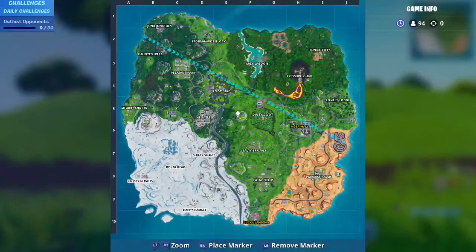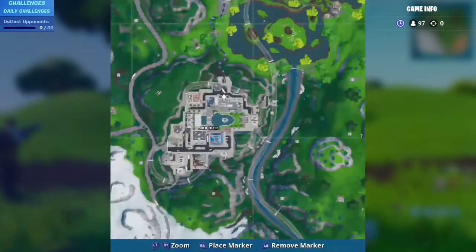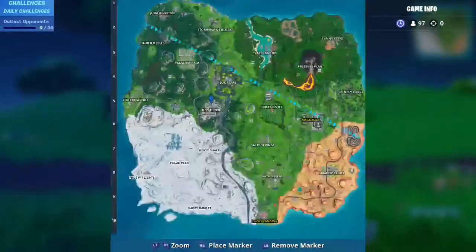Hey guys, we're back again with another night fort — this time number 100 — and it's found on the highest floor of the tallest building in Neo Tilted. It's going to be right here.